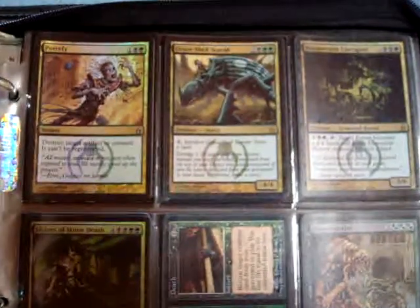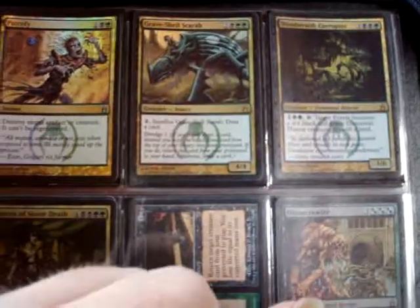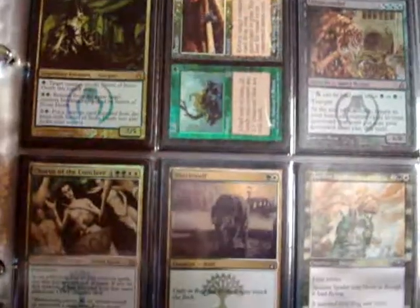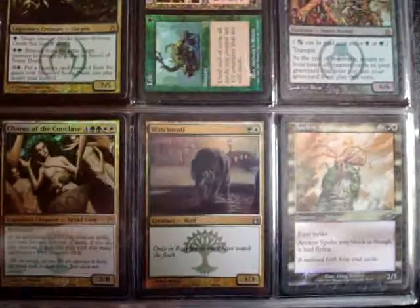I had about another binder full of these. These are mostly the new Ravnica foils that I have. Putrefy. Scarab - I used this card in a green black white deck. Green black white control with some draw, with Pernicious Deed and stuff. It was pretty fun - it was extended though.